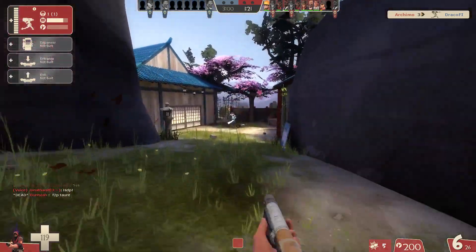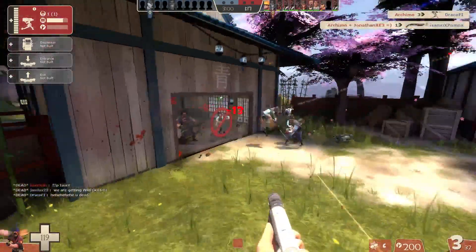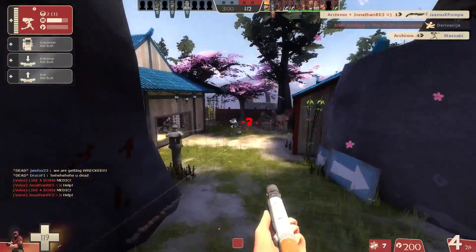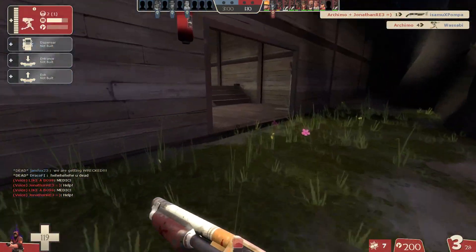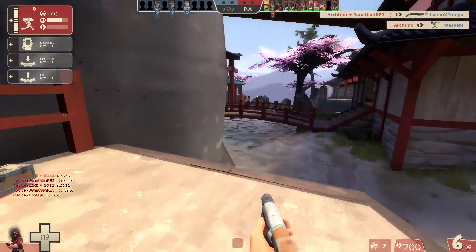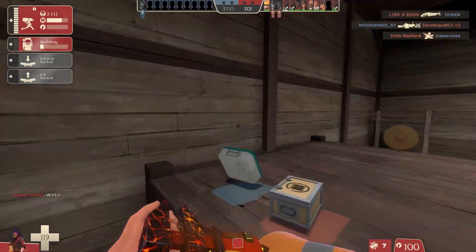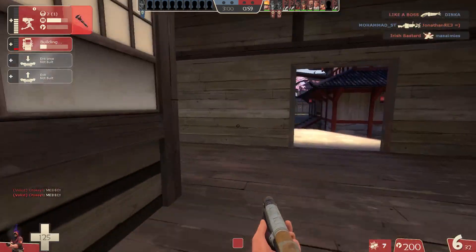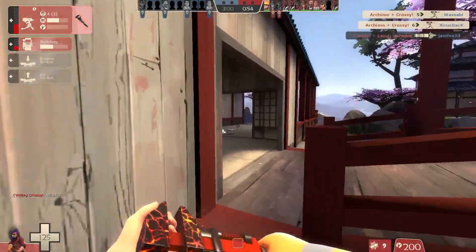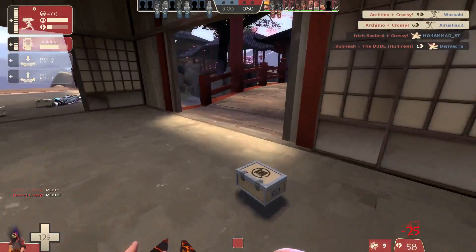But sometimes it just feels good playing stock engineer — just to play stock engineer, it's like your thing. And that sentry I replaced by the way is just a level one, pretty much acting like a mini sentry right now because we don't need level three. Look, that's three kills for literally no effort, just putting it down behind a wall and watching it tear the enemy team apart.